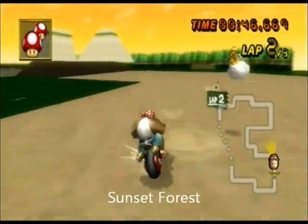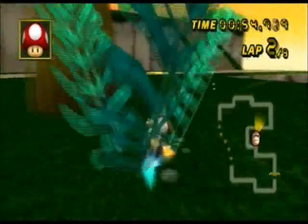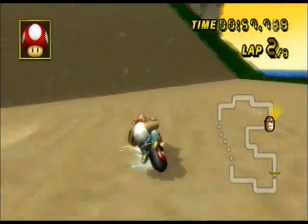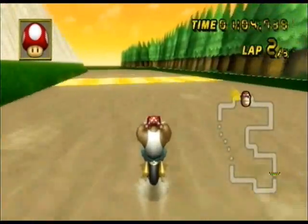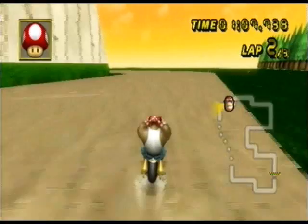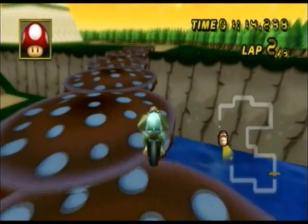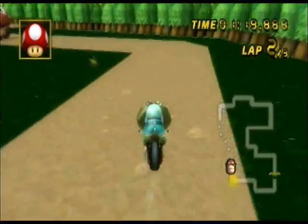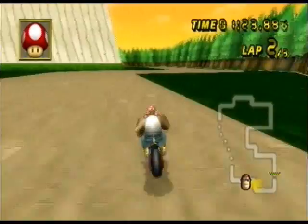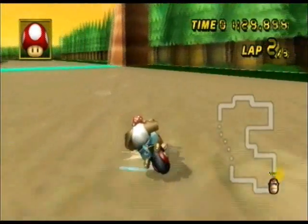Number 13 is Sunset Forest. This track is one of my favorites, actually. There's nothing extravagant about it except the gigantic goombas, but I like it for some reason. This mushroom area is a little tricky — you could fall off rather easily. I suggest you don't trick on any of them; you might overshoot. Each lap is pretty much the same — the only difference is the goombas move so you have to go around them.